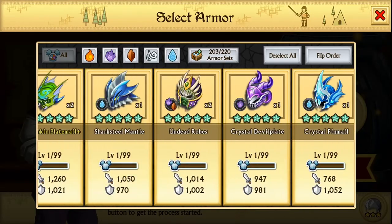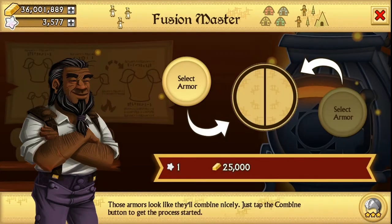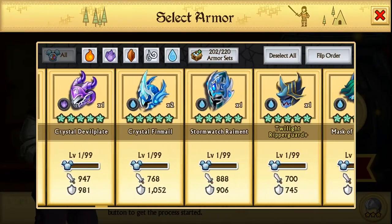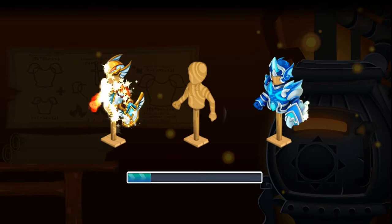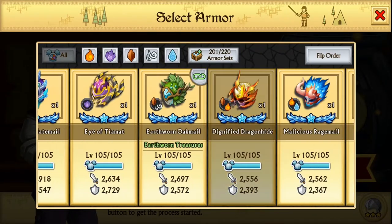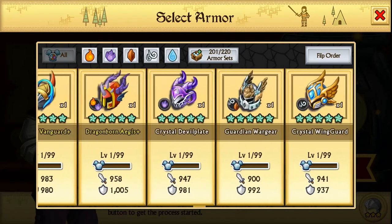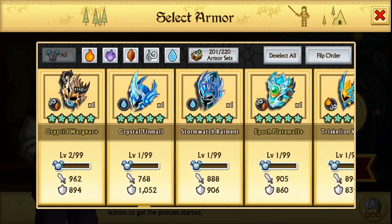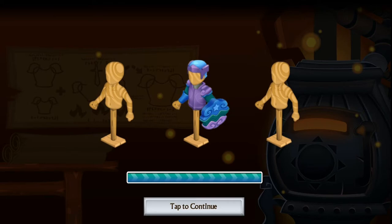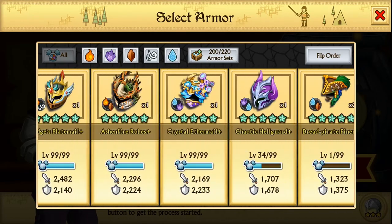Sharksteel Mantle — let's see what we get. Crystal Wargear, Crystal Finmail. Oh my gosh, I'm so rusty on the epic armors now because they're kind of useless to be honest. Okay, a Crystal Finmail — let's do that. Let's see what we get — we get this epic boss armor, I don't know this one. Mask of the Swamp. We fused the Moontide, I think it's just Moontide Plate Mail. I've always wanted to fuse it and now I have — amazing!